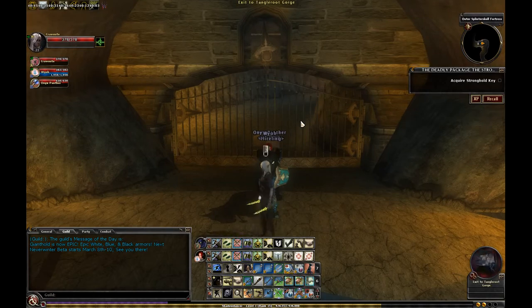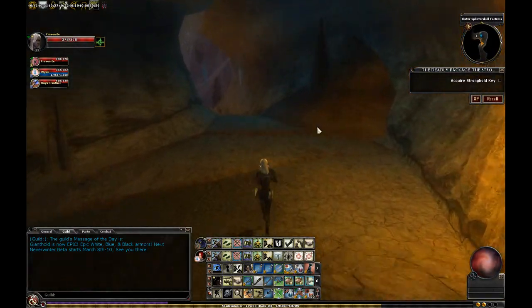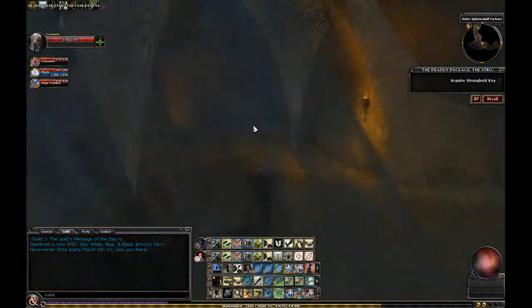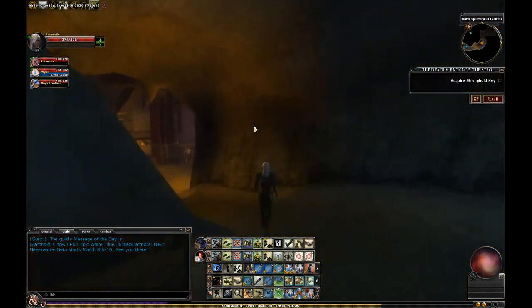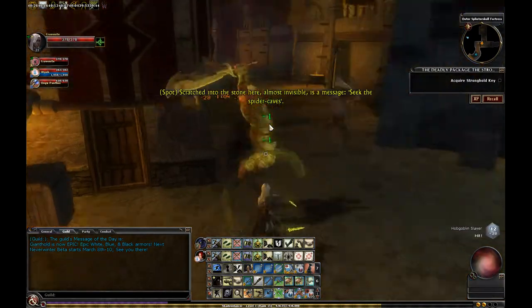We've changed chests again. There are no longer any rare ones floating around — there are three chests. We still have the Scorpion Dead Guy chest, the Throne Room chest, and the Center of the Fortress chest.